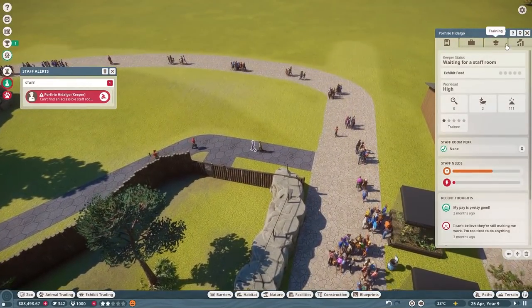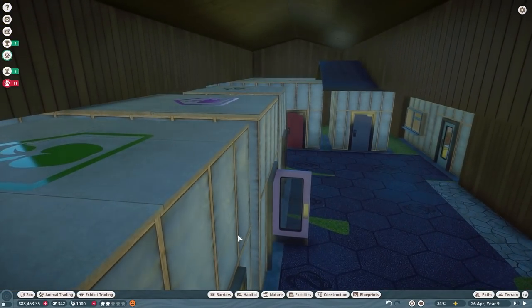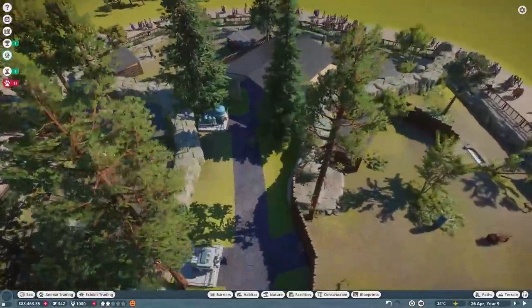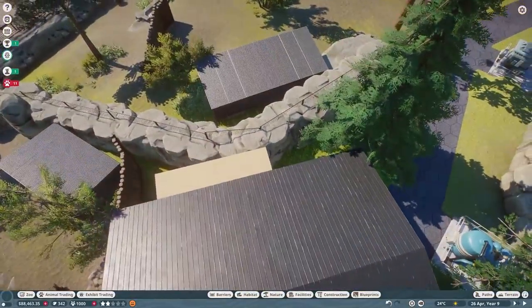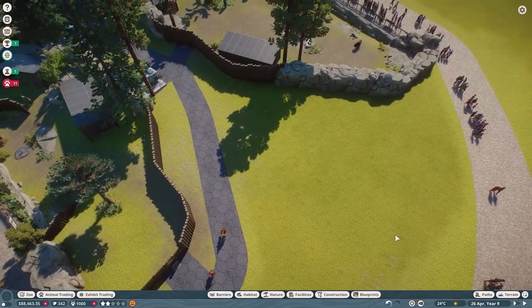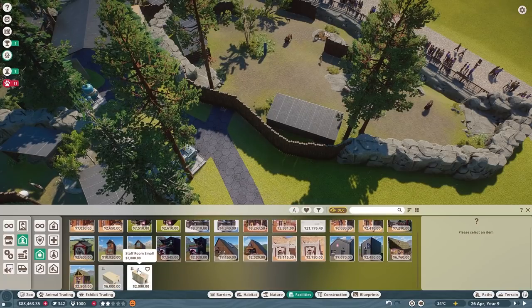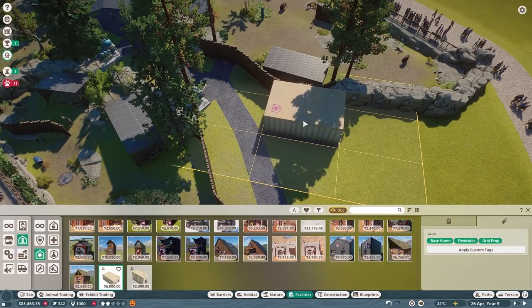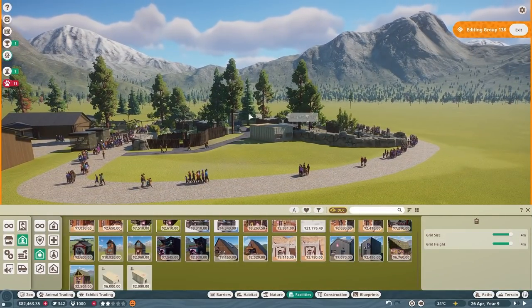Can't find accessible staff room — I swear there's one in here but they might want another one. Let's see where to squeeze one in. We'll put another building behind that habitat — go to staff facilities, grab a large staff room, line it up right here. Then that can be like a backstage for this habitat — we'll encase it in a building and hopefully that solves it.